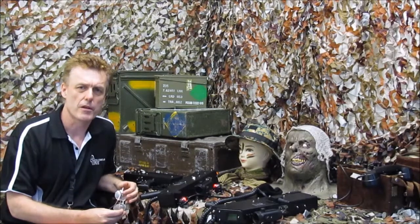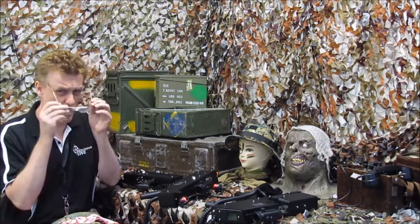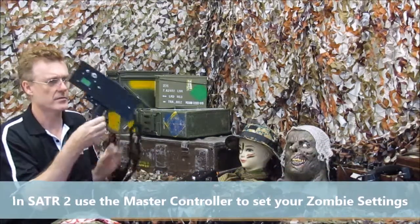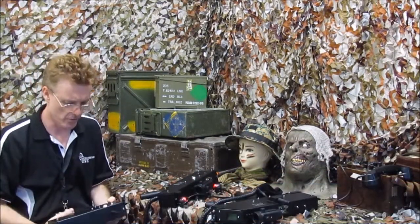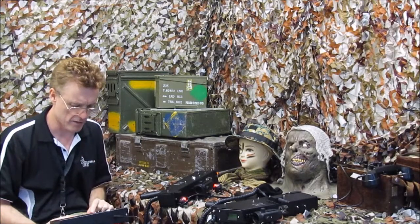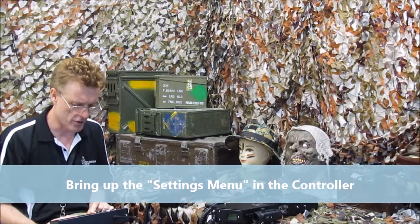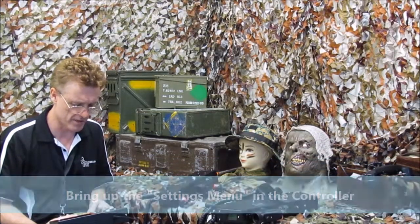In 2.0 you can use the master controller to set them to the right settings. So here's the master controller — what I need to do is turn it on, make sure it's the controller, and I go through to the settings menu, pull the trigger, and I scroll through until I get to the zombie sub-menu.